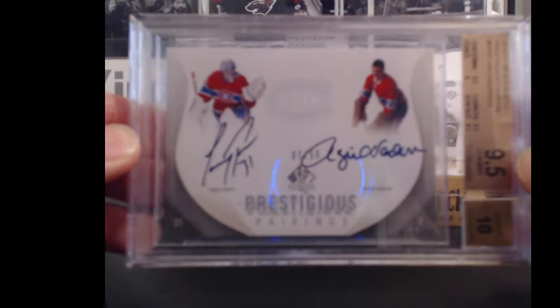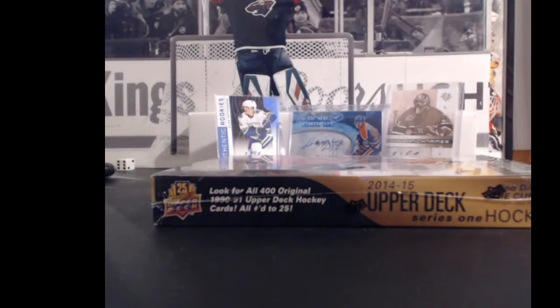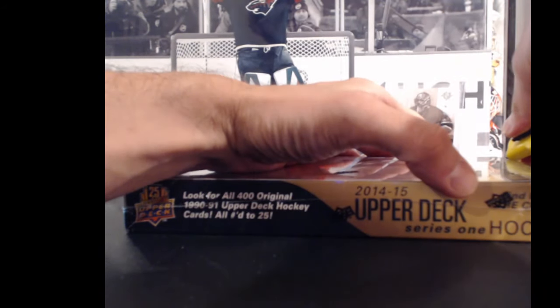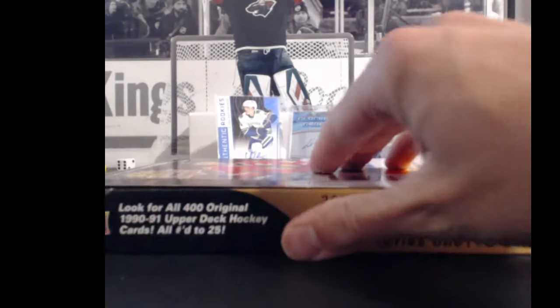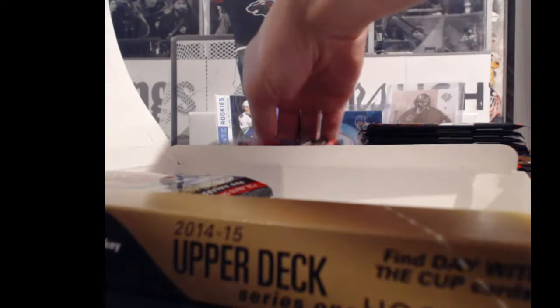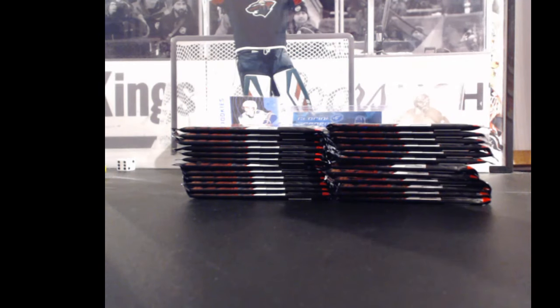Don't forget the goalie bonus — right now it's for Vachon, serial number nine and a half. Every goalie hit we get, you get a free spot for that card. Once we fill 31 spots we're going to randomize it for free. This is the big number bonus game: all base cards are worth five points, all hits are worth the player's jersey number worth of points. That covers about everything for the bonuses — let's do it, good luck guys!